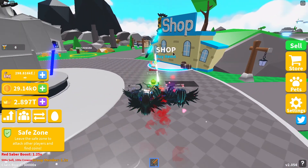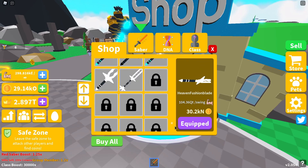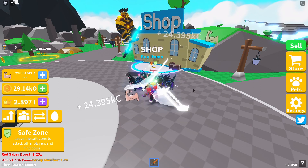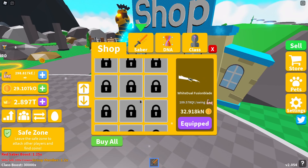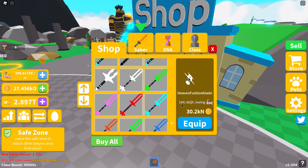Let's go and buy the new sabers first. The last one I bought was the Heaven Fusion Blade from last week, which gave you 104.36 qt per swing and cost 30.2k in. At the moment I'm on the ground floor at just 24 kc. If we buy the first one, that goes to 25 kc — so that's just an increase of one. Let's buy all of them.